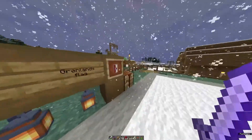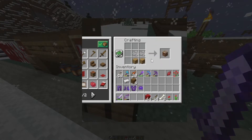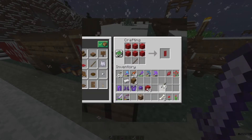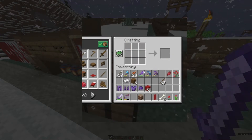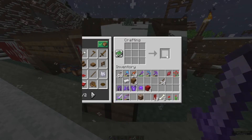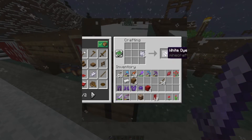Let's start with making a loom, because you need a loom to design banners. Place it wherever you want, and we need red banners for this one — or you could do this with a white banner and do it the opposite way, but we are going for red in this one. I'm going to use the whole stack of red wool because we're going to decorate the whole village. Now that we have red banners, we need white dye. Using bone will give us bone meal, and the bone meal will turn into white dye.